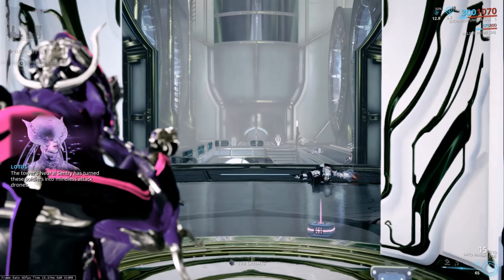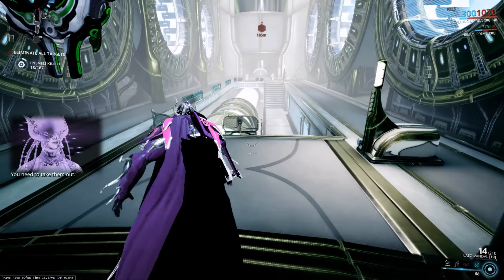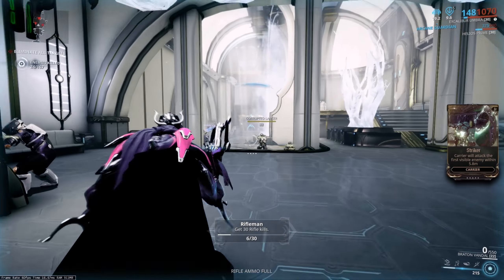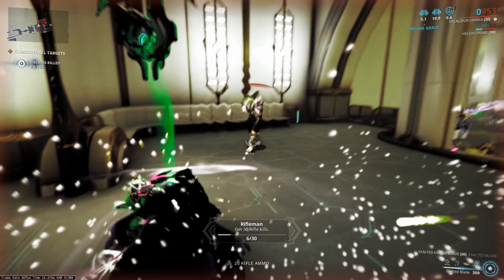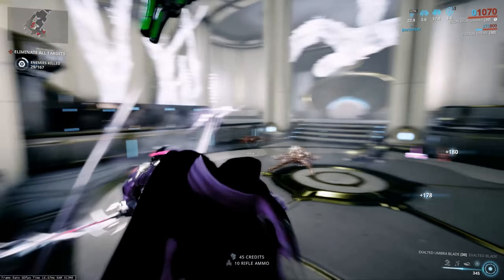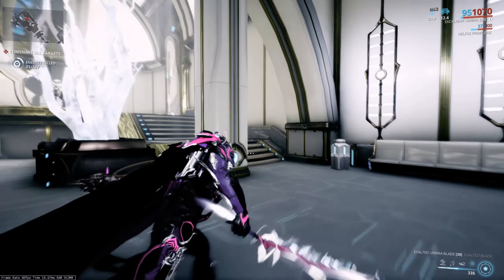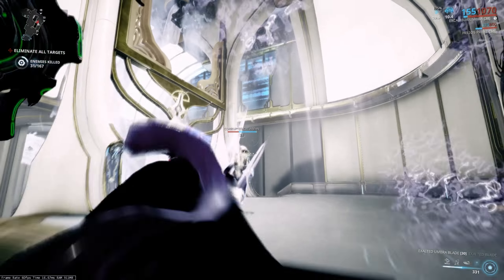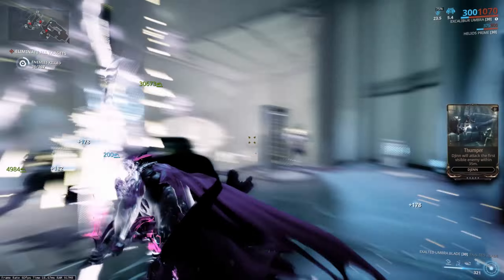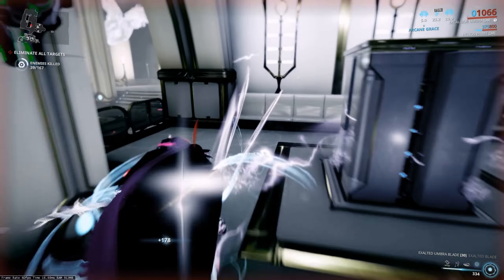Once you have him, you will notice a few differences between Umbra and vanilla. For example, Umbra has higher armor — 300 versus 225 — and higher energy at max: 225 over 150. He also has two more polarities already on him, and three of them are the shiny new Umbra polarities — they look like a weird trident — plus a V.